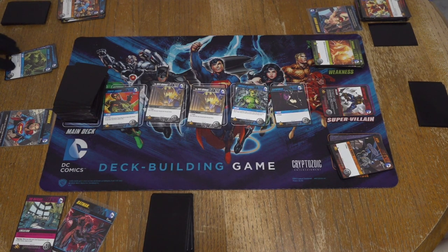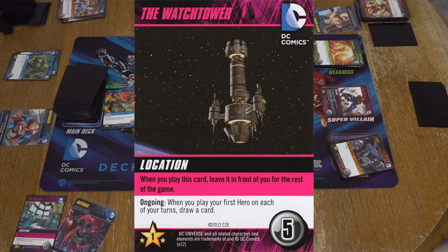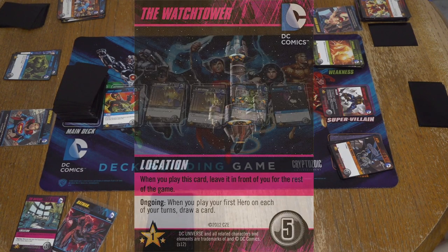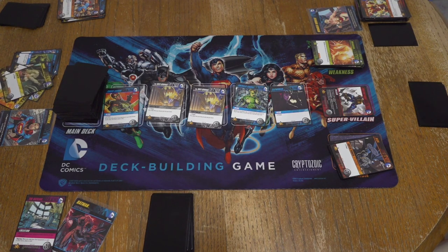You may gain a hero or villain from the lineup — if you choose not to, plus three power. Let's see if that will benefit me. I have four here — that'll only give me seven, I can't even get Deathstroke. So I'm gonna go with his crazy ability — hero or villain, gain them. I guess I'll go with Poison Ivy. There's a Watchtower — Watchtower was there. You can draw a card when you play a hero first turn.